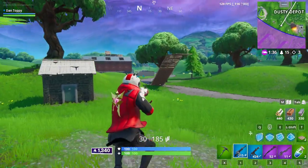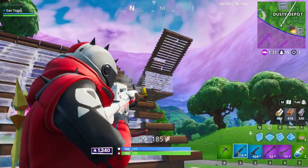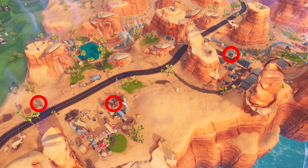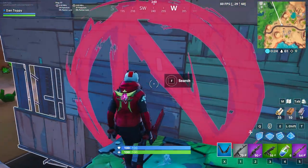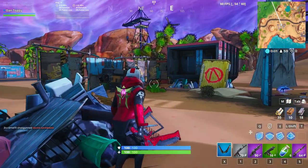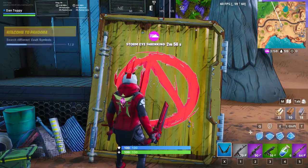Finally, challenge number 6 says search 3 different vault symbols. In the Pandora area of the map there are 3 vault symbols, and all you have to do is go up to them and search them like you normally would a chest. On screen now is a map showing where all 3 locations are. Go up to them and search them like you would a chest, and make sure you watch the gameplay in the background to know exactly where you need to go to find these.